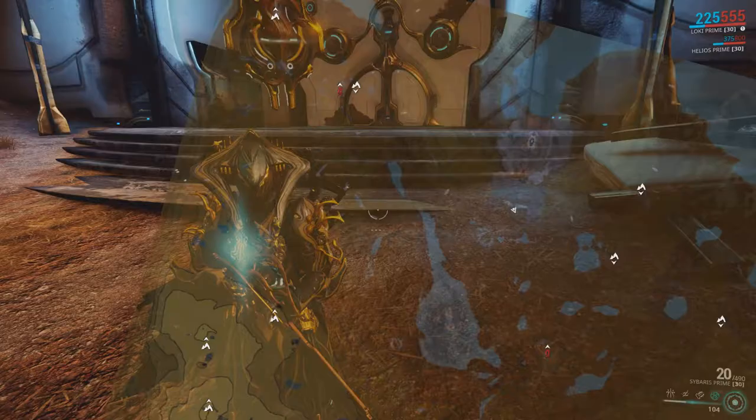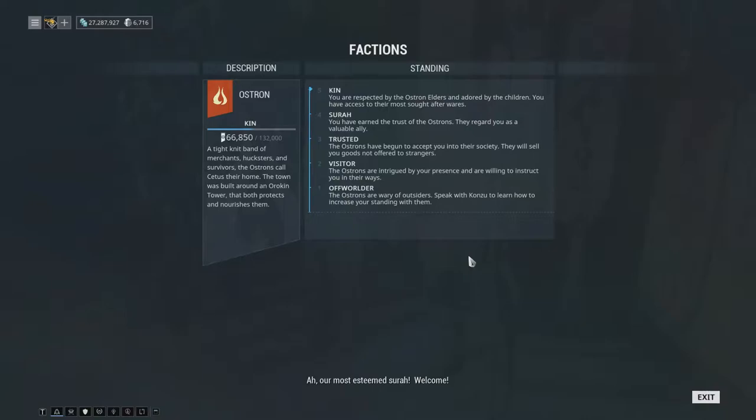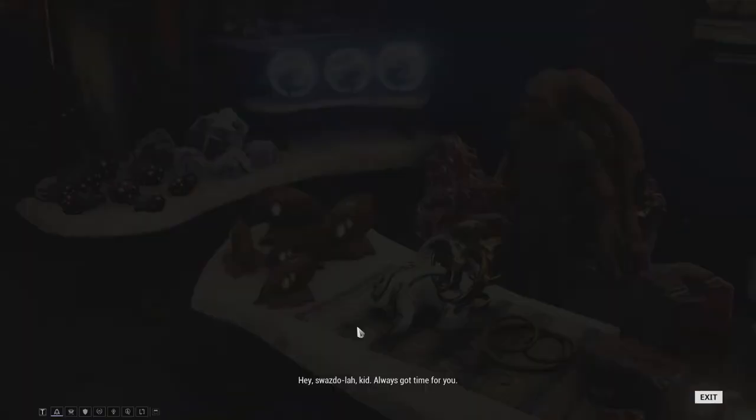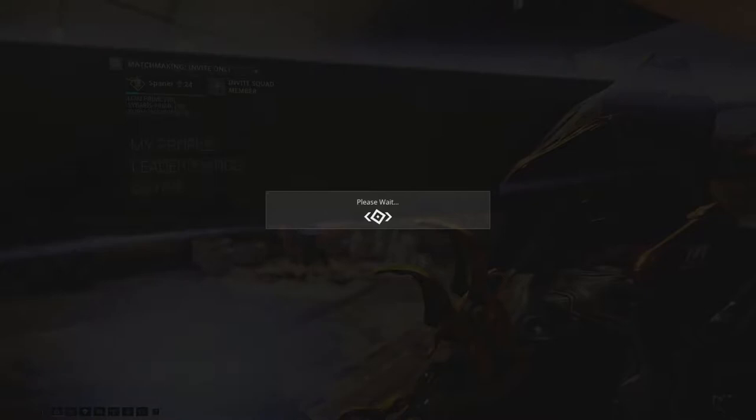After a bounty is complete, return to the gates in this area of the map over here, and re-enter Cetus to pick up a new bounty if you want. These bounties will also give you standing with the Ostrons, as they are a syndicate like the main 6 we discussed before. Gaining standing will allow you to rank up in the syndicate and also to buy several items available from vendors around Cetus. You can check your current standing and daily cap from your profile page.